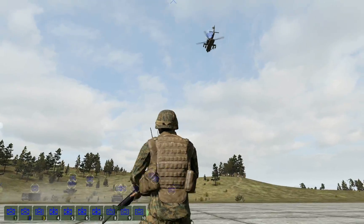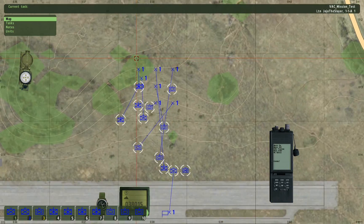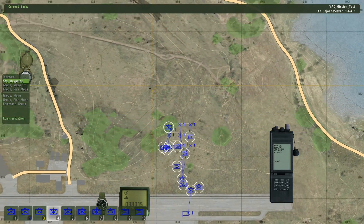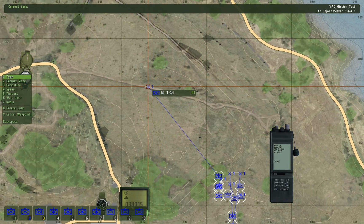It's much better to use the map. You also have additional things you can do on the map. For example, if I select this unit now and give it a waypoint, I can get an additional menu by right-clicking the waypoint.